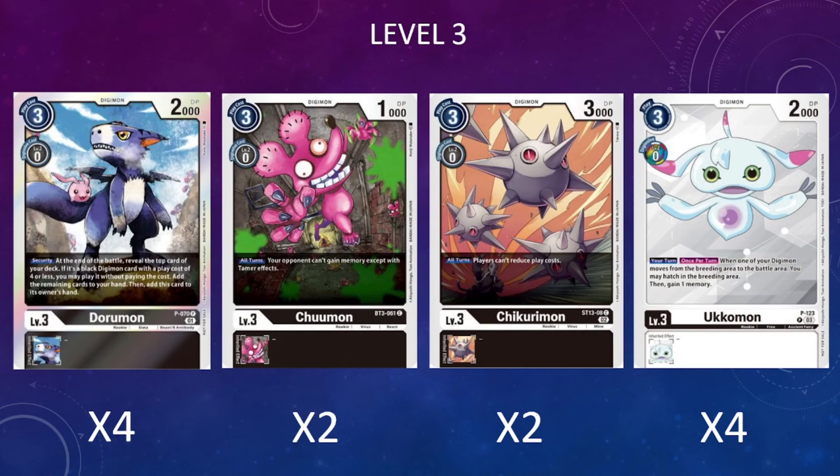Next, the level threes. I'm running four copies of the security rookie promo Doruman. We're still running him because of his nice security ability to potentially play Digimon off the top of our deck to help us get going in a pinch. He combos with Shinmanzimon from RB01 to put him back into security for reusability on that ability, while also being a consistent rookie because he adds himself to our hand so we can use our raising area right away when he's checked.